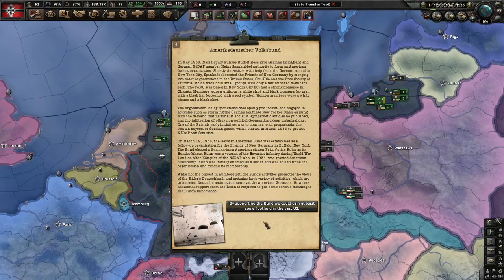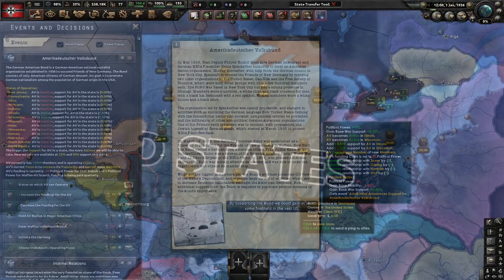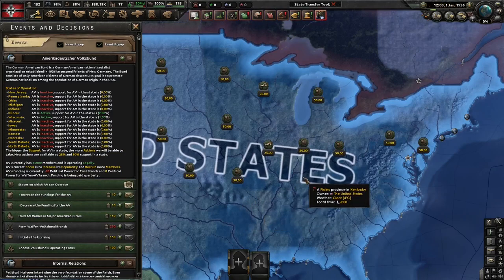After completing that focus you will gain this event, which also initiates Bund activity in two states. Here is how it looks after completing the focus — as you can see we have a lot of new map decisions and also regular decisions, and we can do a lot of stuff with these.